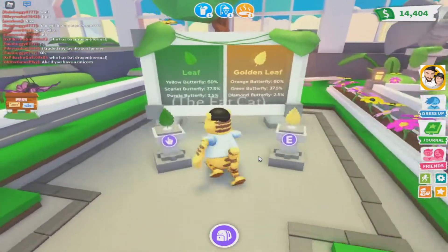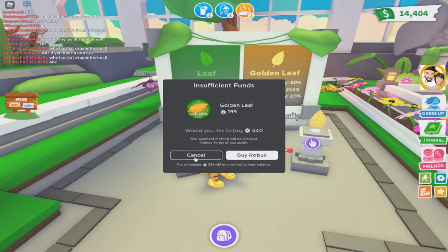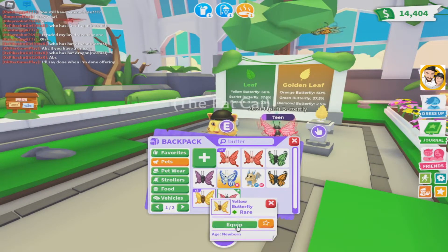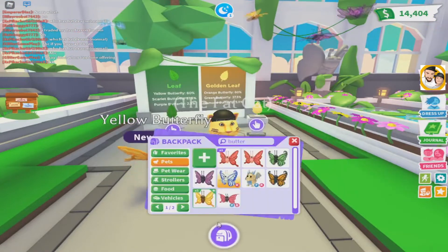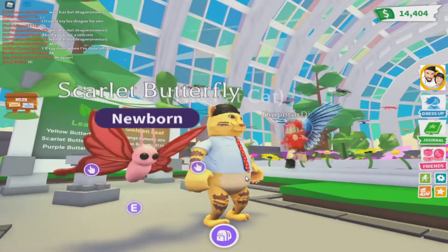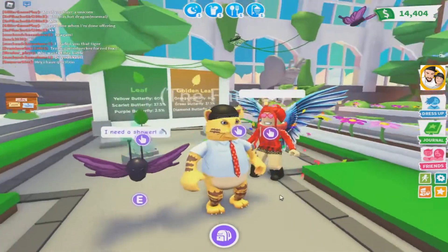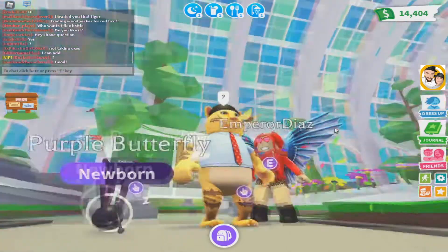So these are the leaves. You can get this one for in-game money, and you can get this one for $199 Robux money. Those are the variants you get. So I just want to show off real quick the butterflies that we do have. The yellow butterfly is the least rare with the green leaf — he looks cool, although not going to lie, he kind of looks like a poop. This scarlet, which I think is going to be a lot of people's personal favorite for the leaves, looks really sick. I think more people are going to get him — there's a 37% chance. Other than this purple one, which has a 2.5% chance, and I think that's pretty cool. That's all for the leaf ones you can buy with actual in-game money.